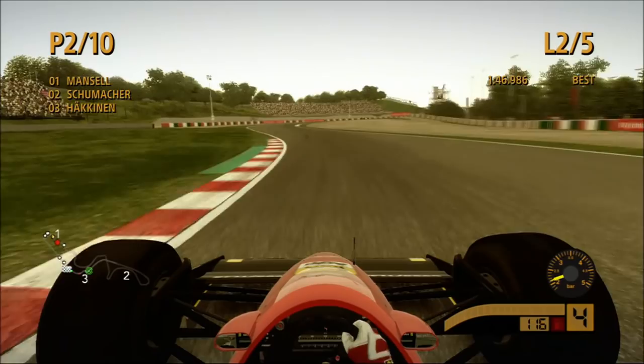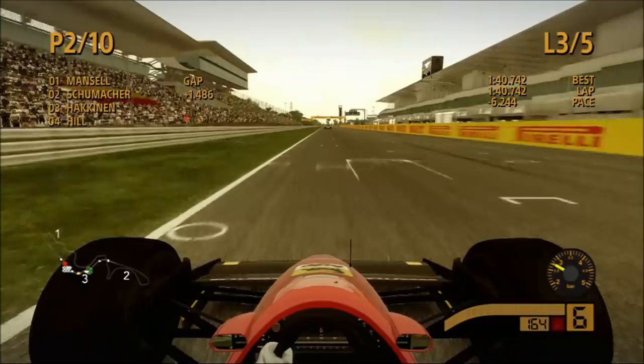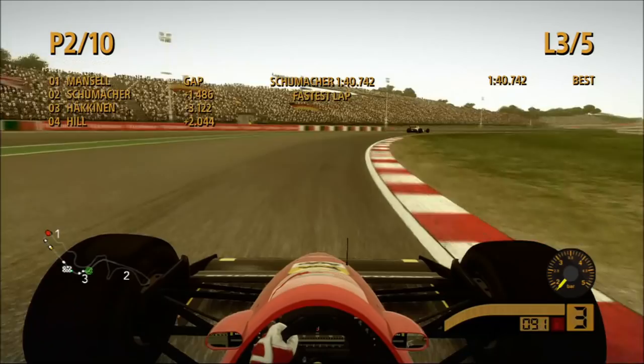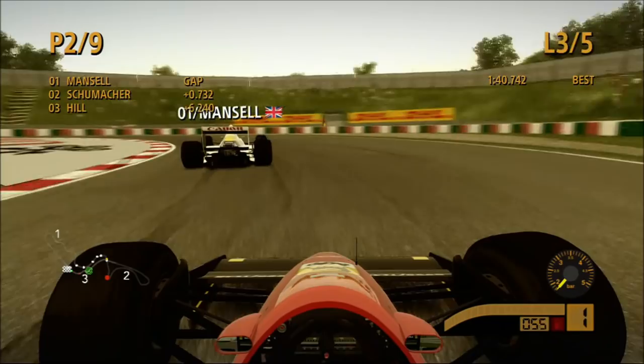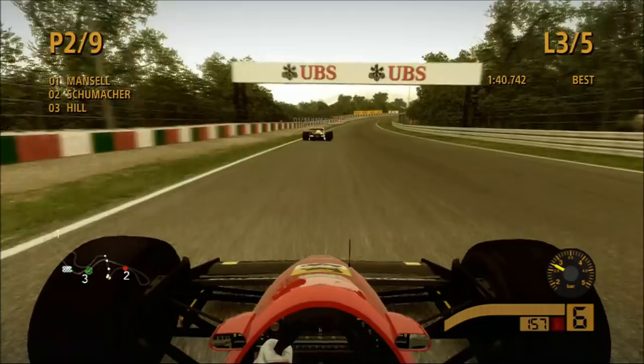At the start of lap two we're up to second position, now chasing Nigel Mansell in the Williams. I forget which year the Williams is — I should probably do my research on these cars. Coming off lap two onto lap three, we've actually set the fastest lap of the race with a 1:40.7. We've got some pretty decent pace closing down Nigel. The AI is on Professional — the second highest — and I'm thinking I might turn it up to Legendary. We're on the back of Mansell looking for an opportunity, and hopefully getting our first podium — never mind first win.